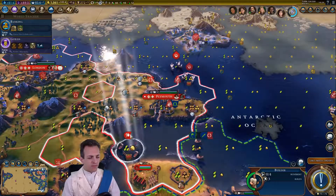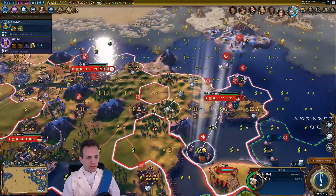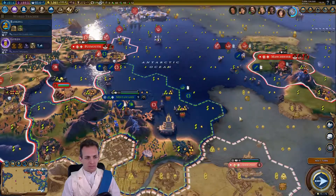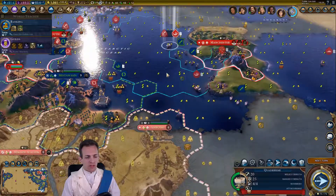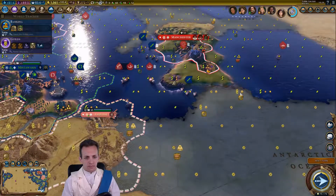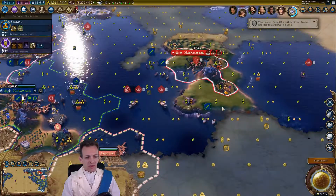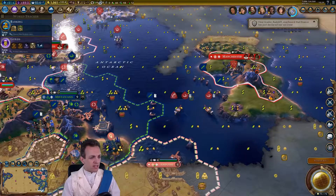You've got three charges. Oh — lumber mill! We can build a lumber mill there, sure. Put that on the list. A couple of caravels. I'm sure I saw a settler here — I really want to know where it ended up. If it's coming this way I'm not going to be happy. I don't think it can actually settle here. Oh, there it is, there it's gone.